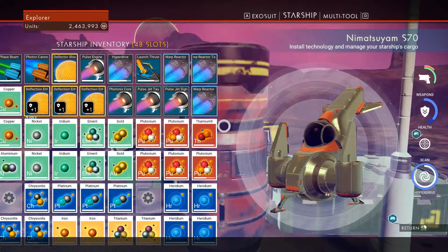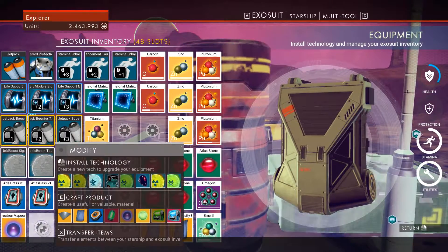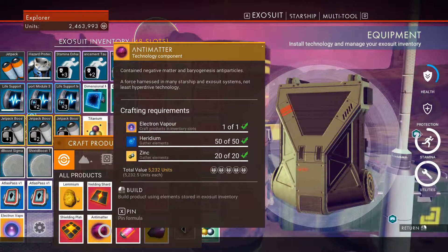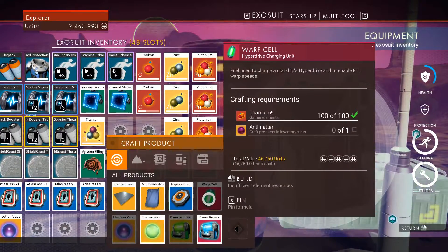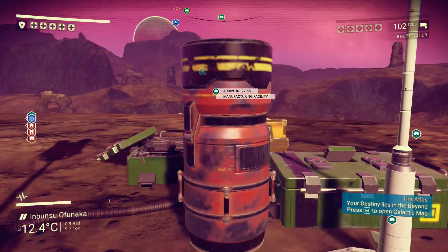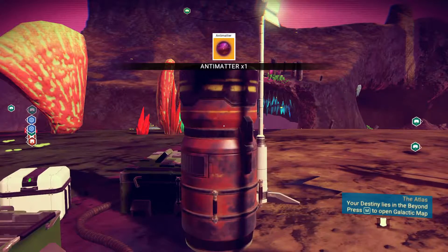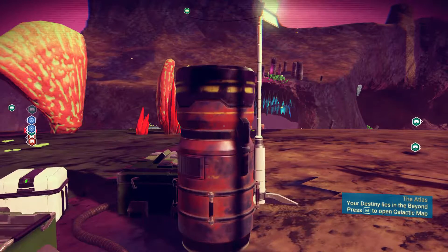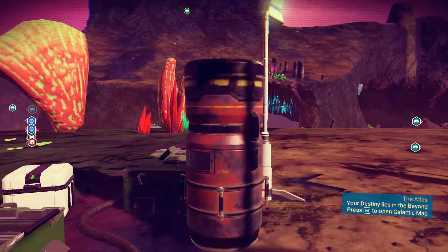Electron vapor — yes, this is a very useful and expensive material for crafting. I will show you crafting anti-matter and warp cells. So this is definitely very useful. And anti-matter — absolutely amazing guys, this is definitely worth your time to get this Atlas Pass V1.